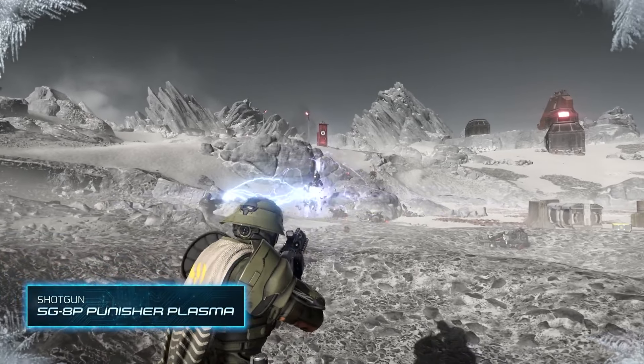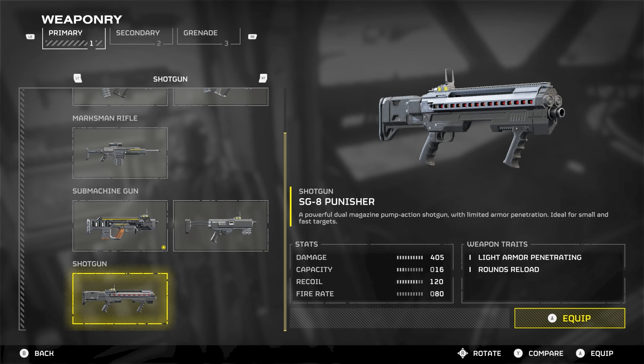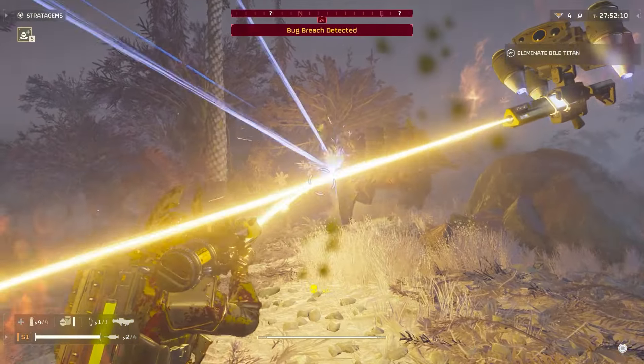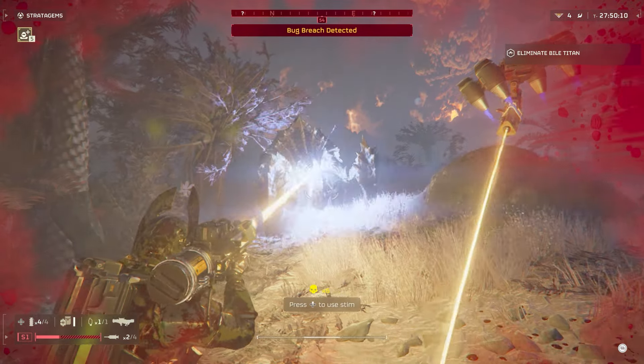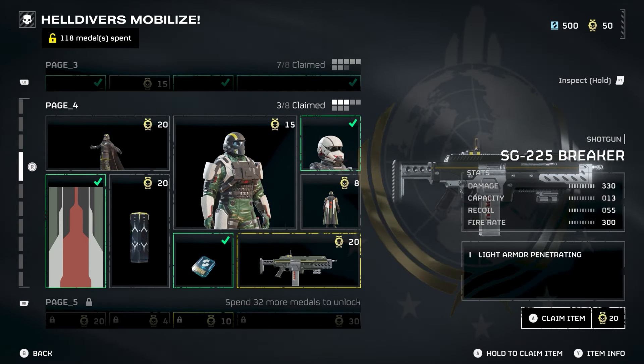Next on the list of new primary weapons is the SG-8P Punisher Plasma. This is a modified version of the Punisher shotgun that instead fires exploding plasma rounds. Some people are arguing that this could become the new meta shotgun and could potentially overtake the SG-225 Breaker, which was recently nerfed in one of their latest patches. The last major primary mentioned is the Arc-12 Blitzer, a new short-range weapon that shoots lightning bolts similar to the Arc-3 Arc Thrower.